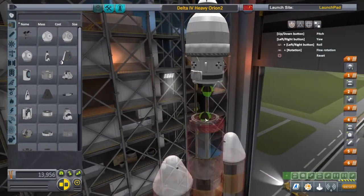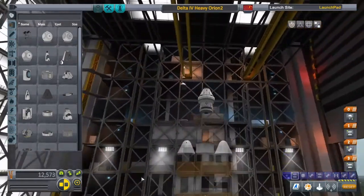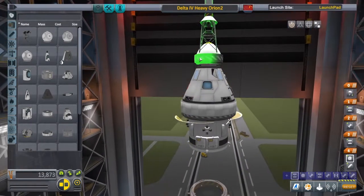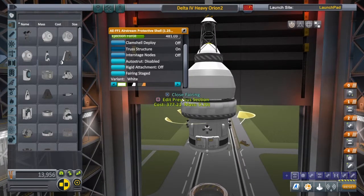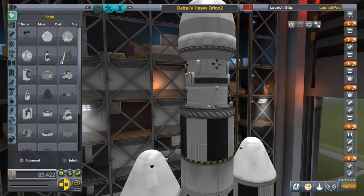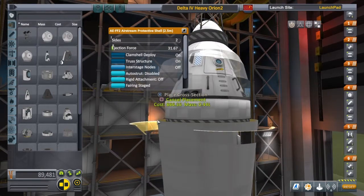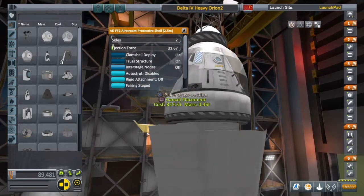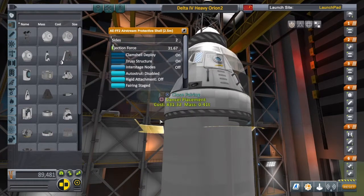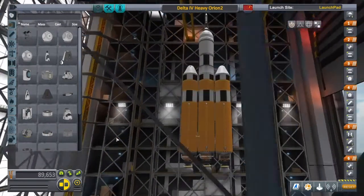My Orion design is kind of strange, but as you can see it's fairly simple — it looks like Orion. Let's go ahead and chuck this back on. Hopefully the fairing fixes itself. The game glitched out, so I'm not sure why it's not letting me close the fairing. Whatever — let's get this thing into orbit and show you what it's about.